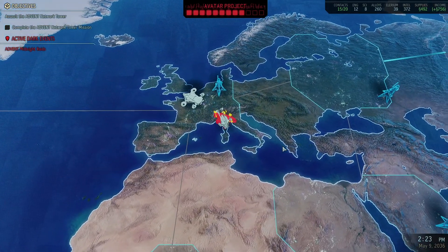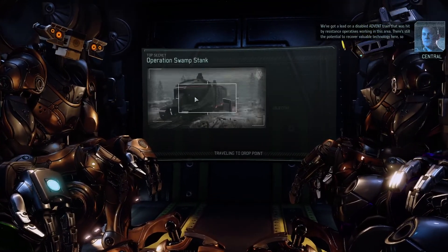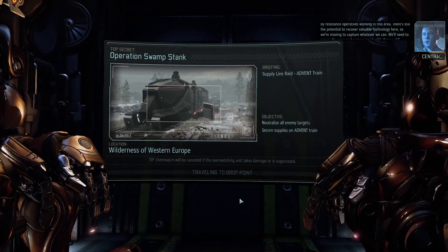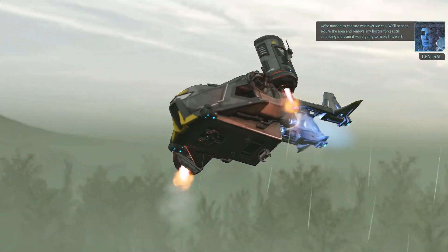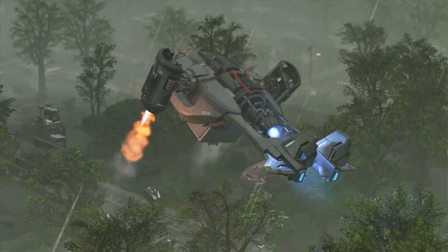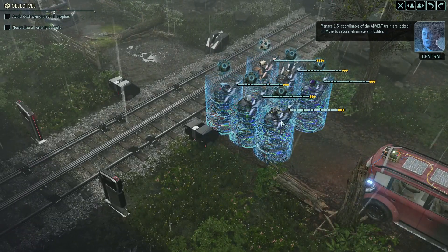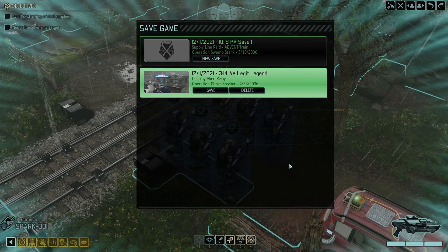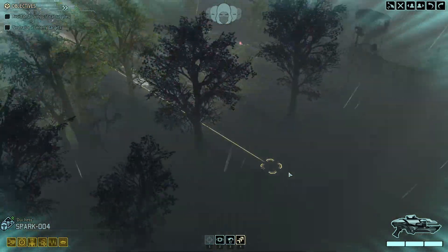Sky ranger deployed, in position for deployment — begin mission. We have 19 armor between these six boys. There's still potential to recover valuable technology here, so we're moving to secure the area and remove hostile forces defending the train. Honestly, we don't really need anything at this point — we're right here at the end of the game. We just need promotions and big damage.